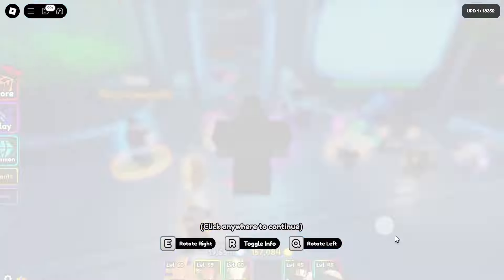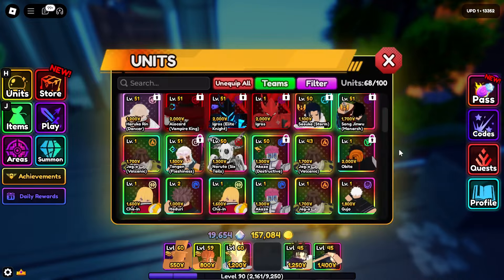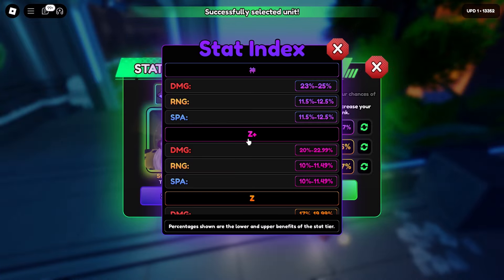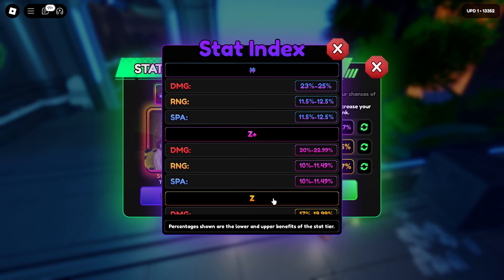You really just have to have a bunch of evolution materials and spare units to get even better stats. I think you could possibly do godly for it — if you do it enough times you'll probably be able to get a godly.